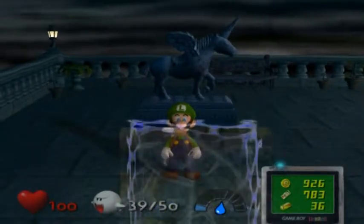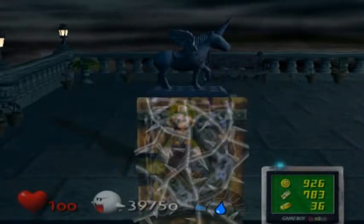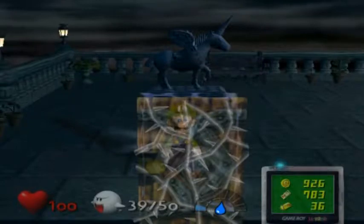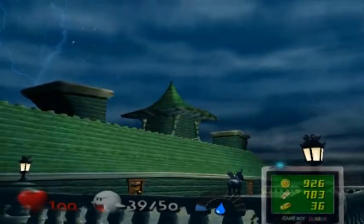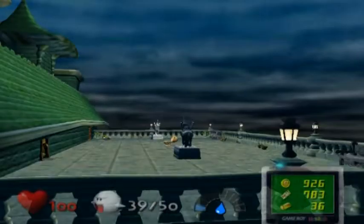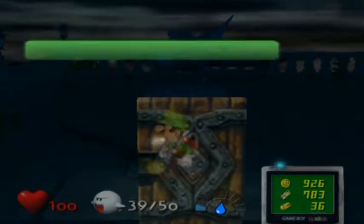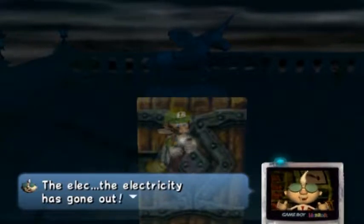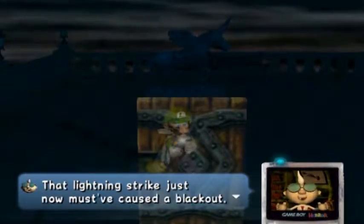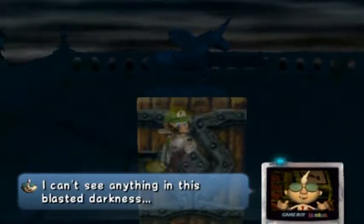Okay, when you are ready, approach the door of diamonds. This can't be good. Criminy! What a calamity! The electricity has gone out. That lightning strike just now must have caused a blackout. I can't see anything in this blasted darkness. The ghosts will have the run of the place in the dark. Be careful, Luigi.